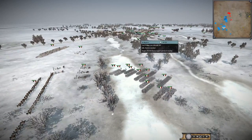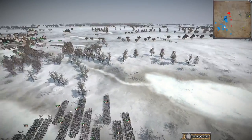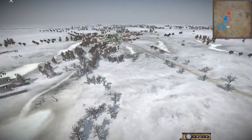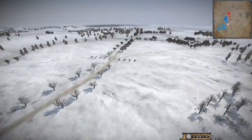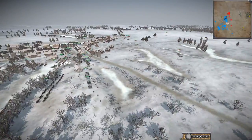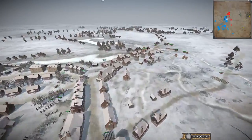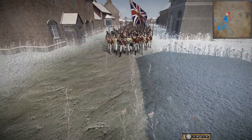We have the Bavarians — called Bayern in this mod — basically holding the village of Elur in Germany. It's the site of a famous battle in history, though historically it was the French versus the Russians, not today's matchup. Today it's going to be the French and their German allies — the Confederation of the Rhine and Bavaria — facing off. You can see the UK starting to appear, marching down the road into the town — very glorious, look at that!